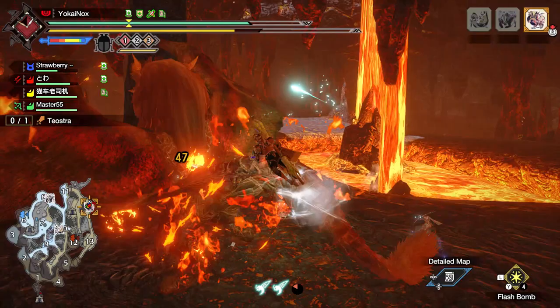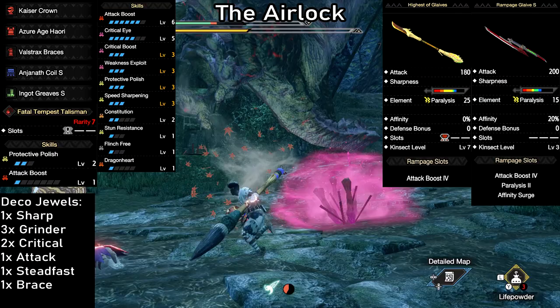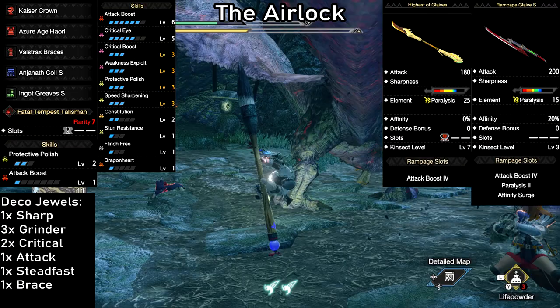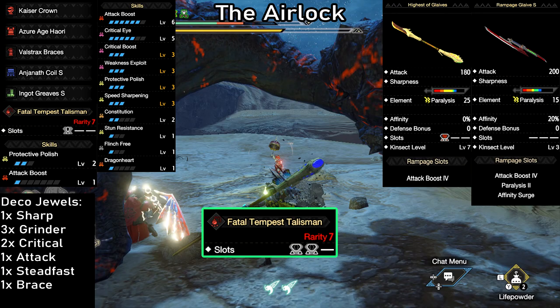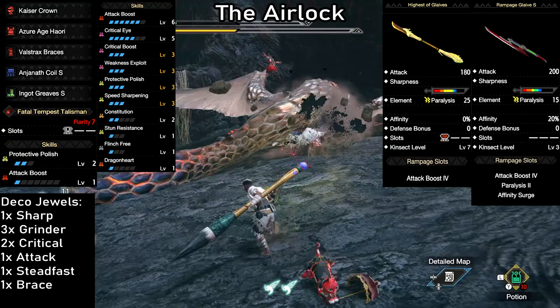The Airlock — one of my favorite insect glaive builds to use. A setup for 2 different paralysis weapons. We have the Highest of Glaives with 180 attack, blue sharpness, 25 paralysis and a level 3 slot. And the Rampage Glaive S with 200 attack, blue sharpness, 15 paralysis and 20% affinity due to the customizations we chose for the rampage slots. Plenty of hunters seem to underestimate the rampage glaive — I'll show a direct comparison of the final weapon stats right after this so you can make your own decision. We have the same base skill setup for high crit and attack boost, with extra attack boost over critical eye as the key difference. We have maxed out protective polish and speed sharpening, making this really comfortable. We only need 2 level 2 slots on the talisman to max out protective polish, which means anything will do — you could use one with extra paralysis, attack, critical eye, whatever you like. Both weapons will paralyze monsters super easily and be a blessing for your whole team.